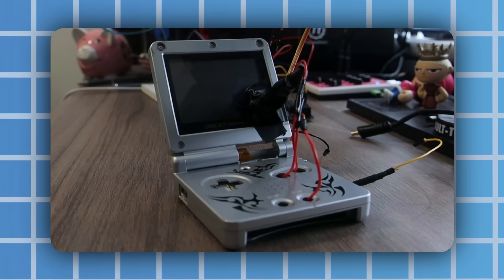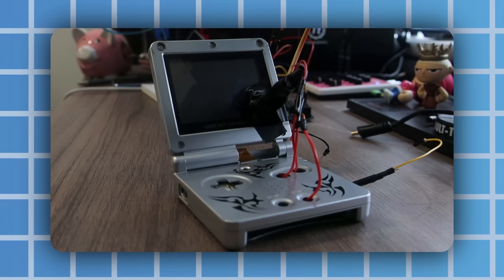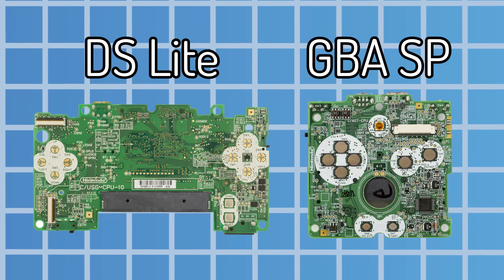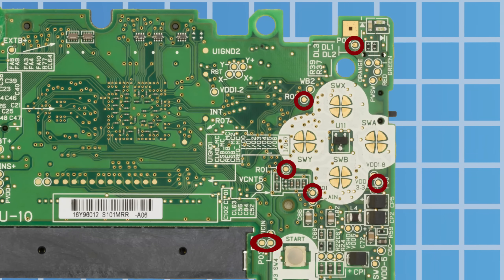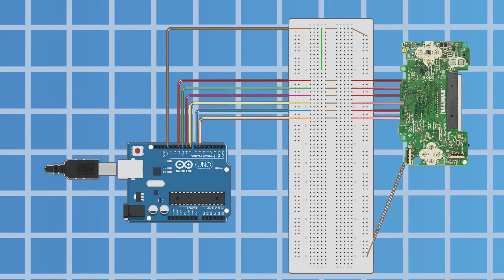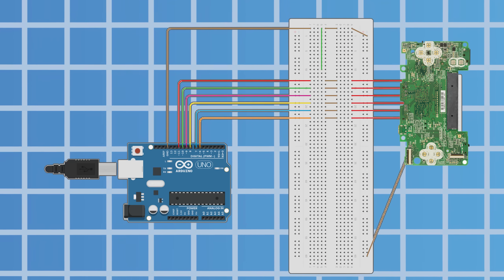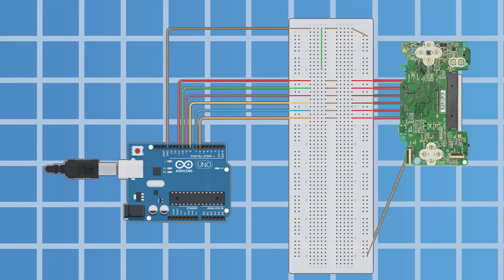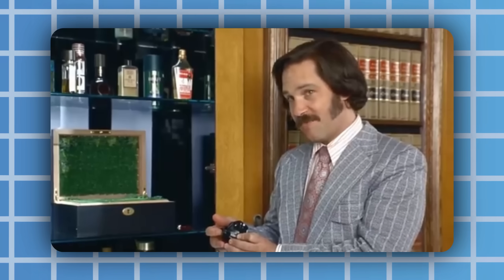For this DS, and for a Game Boy Advance SP in the past, I went for the more extreme approach. On the motherboards of the consoles, Nintendo kindly included test pins for each input. These pins were designed to be used by the QA team at the factory, and by sending a signal to these pins, the button press would be triggered. By soldering wires to these pins and sending a pulse through an Arduino, I can input controls to the board directly. 60% of the time, it works every time.